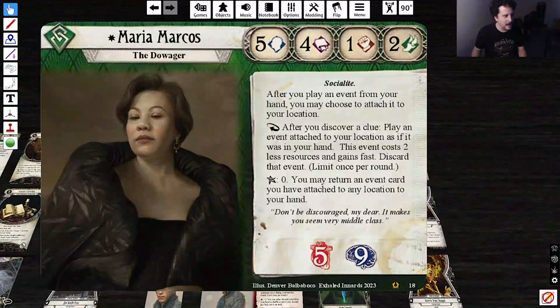I have no idea what guild you're from — this is much harder than I thought. Next: Maria Marcos, the Dowager. Stats 5-4-1-2. Interesting stat line for a Rogue. Socialite, soaks for 5 and 9. After you play an event from your hand, you may choose to attach it to your location.